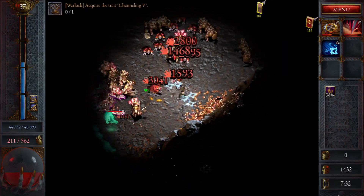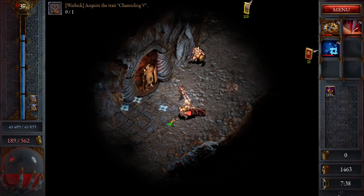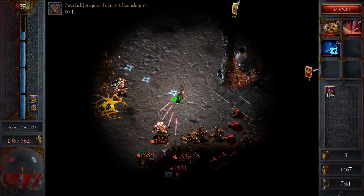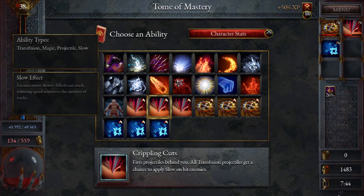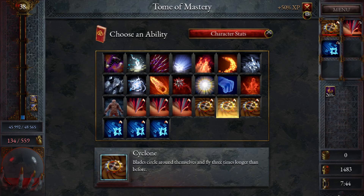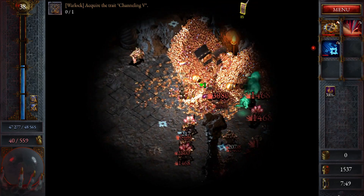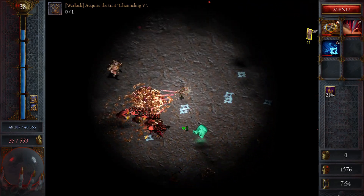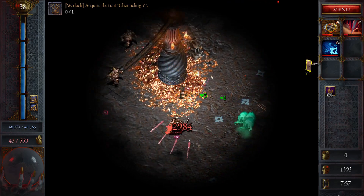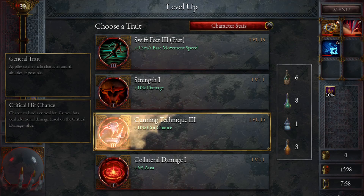Let's go by the tome over here and get our extra cyclone thing. All right, let's get out of here — almost dead, that's pretty dangerous going in there. But we got the resources. I feel like maybe we just keep going on damage and crit and stuff now.